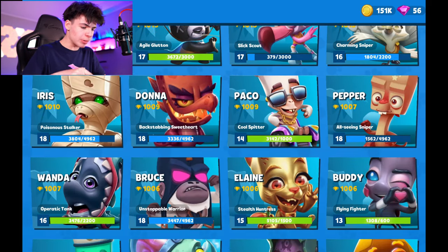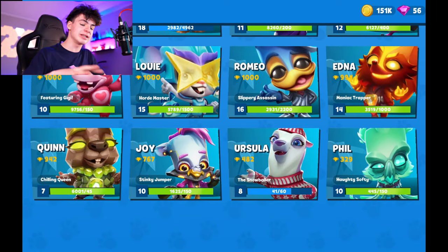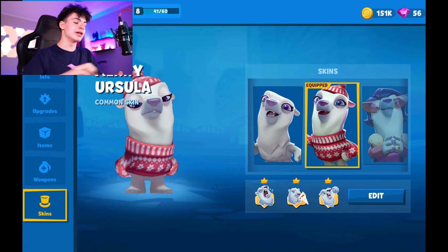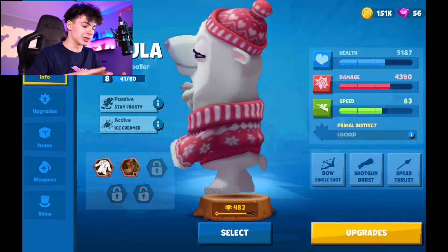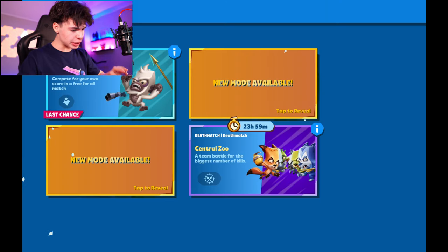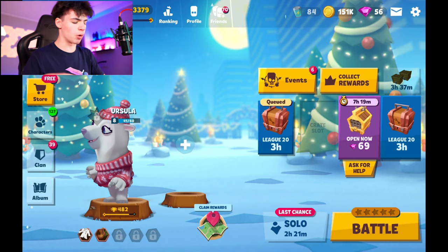There's a new one somewhere around here which is our number 3 spot for the best Christmas skins, and it is the Merry Ursula, which looks absolutely awesome. It is such a cozy skin but it is still number 3 because there are better ones out there. Ursula, you already know — super powerful character, super awesome. Let's jump into some solo Light Volcano Park.